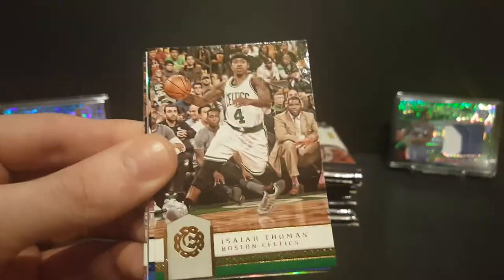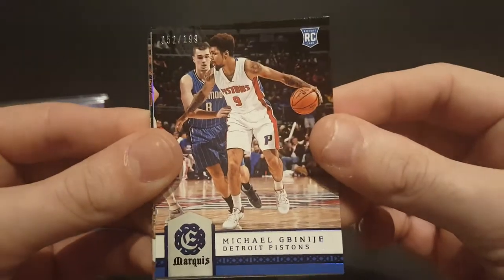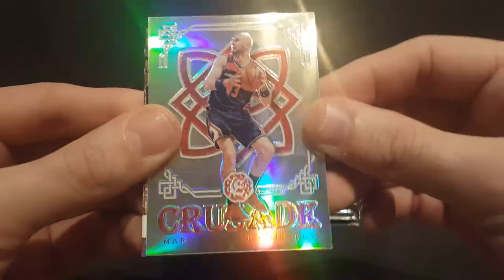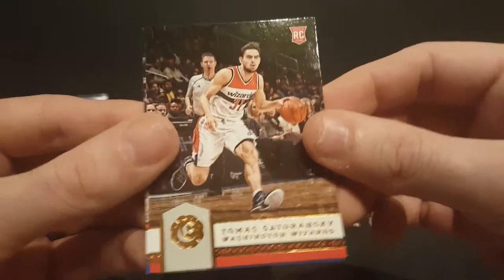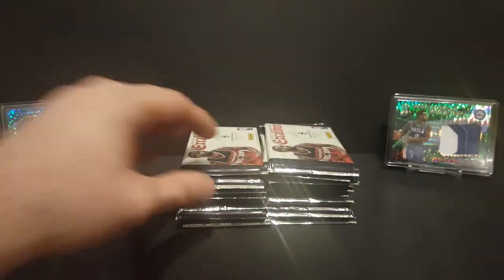We got a Goran Dragic, Andre Drummond, Isaiah Thomas, and a rookie card numbered to 189. That's a marquee parallel of Michael Gabinji, a crusade of Marcin Gortat, Russell Westbrook, a rookie card of Tomas Satoransky, and a rookie of Dario Saric.